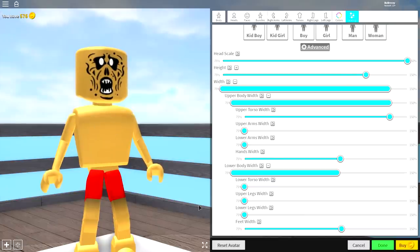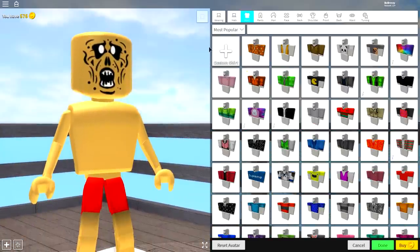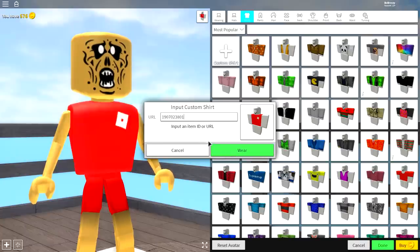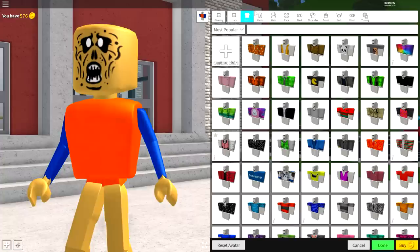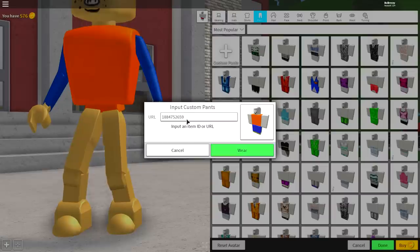Next we need to equip some clothes, so come over to the wearing selection, come over to the shirt selection, and you will see this button at the top left called custom shirt. Click it when the magical box falls down from the sky. You want to input the following code — copy the code on the screen right now. You may need to pause the video to get that code. Simply click wear just down here, and it will give you this amazing shirt. Looks like I finally fixed it. Once you've managed to put the t-shirt on, you need to do the exact same thing for the pants, so come to the pants selection, click custom pants, and equip the following code.